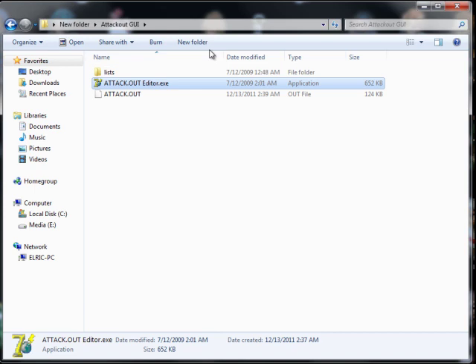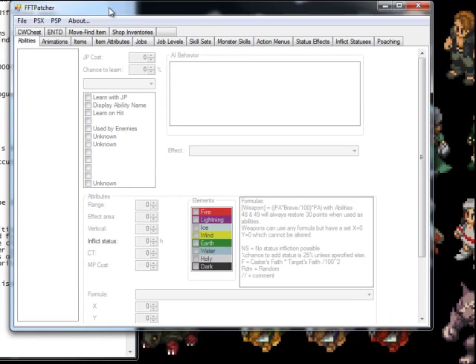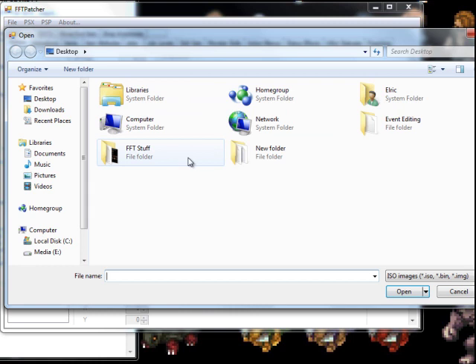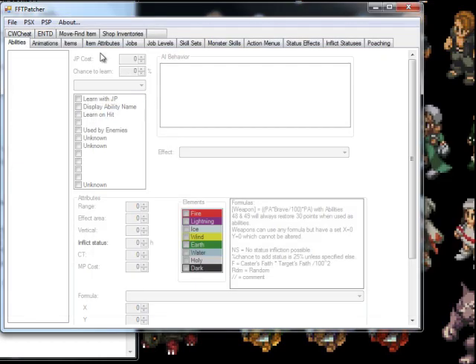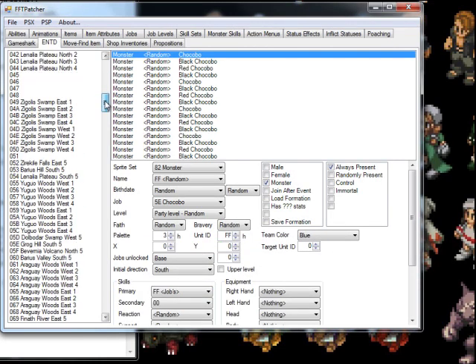Once you have completed the attack.out portion, you want to open Final Fantasy Tactics Patcher, which is also found on the main page of Final Fantasy Tactics. Once you have this open you will want to go to PSX and open the patched ISO. You then go to the ENTD tab and go to 100, the beginning of the game inside Orban.